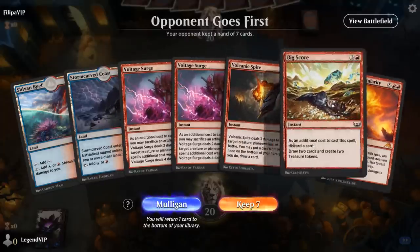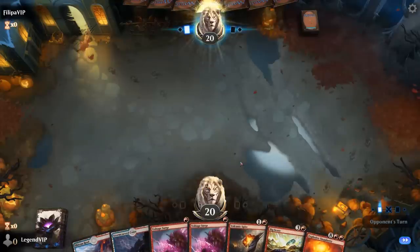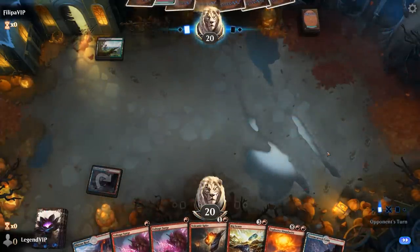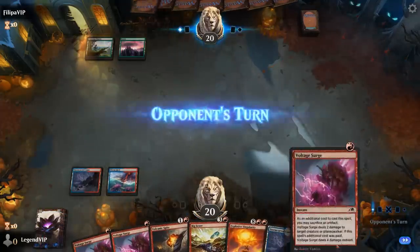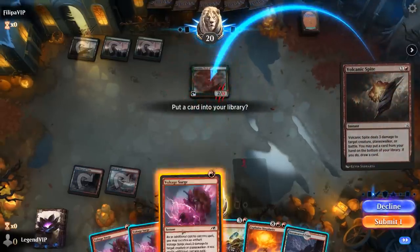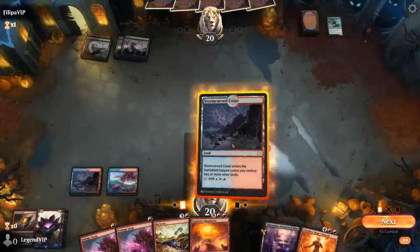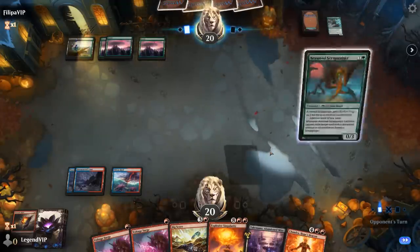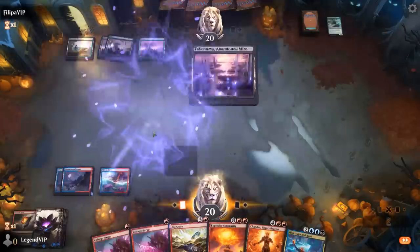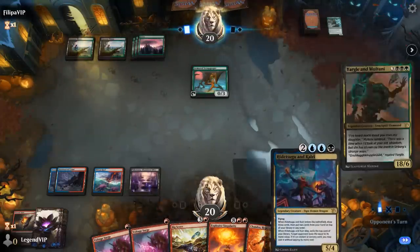We're on the draw with a hand missing a color. Could use a few more lands, but with the Spite we can dig deeper, and Bigscore could be quite useful. We play a tapped Coast, get rid of a Voltage Surge with the Spite targeting Gwenna. There's our black mana and a Chandra — so we'll eventually Bigscore into Chandra. Scrabgorger's fine, and there's Hidetsugu. If we can hit land drops we could already win next turn, since Bigscore gives us mana to Voltage Surge Hidetsugu after casting it.